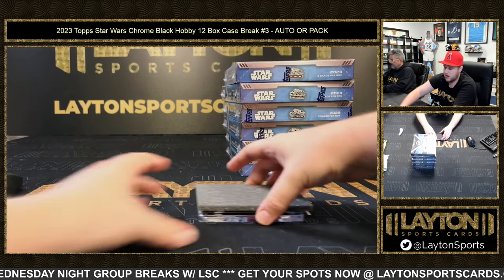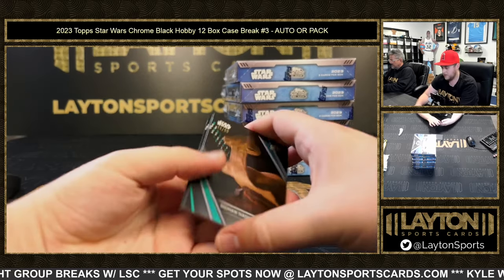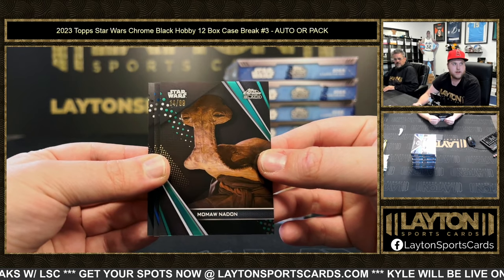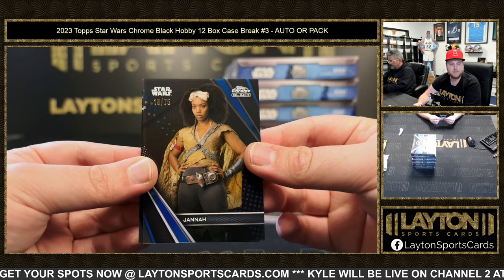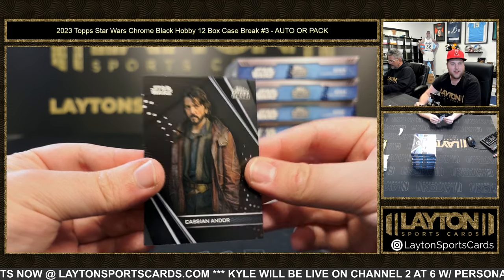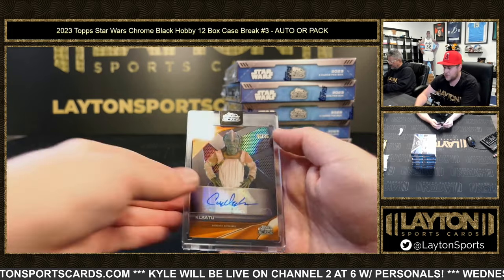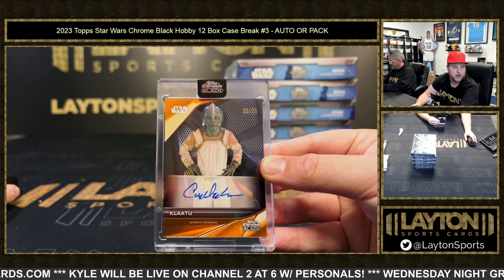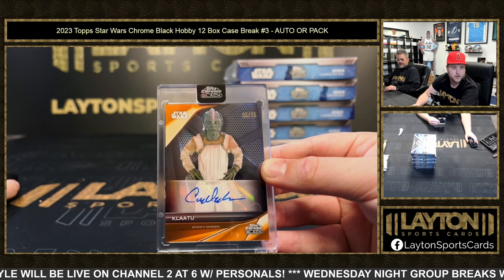I like the color autos — I like orange. Pack six pulls include Momon Nadon to 99 on the green, Blue Janna to 75, and Cassian Andor to 25 — Klaatu. Cory D. Williams as Klaatu on the orange auto going to Jonathan L. Congrats Jonathan. Matt P with a spot — down to six in the next one.